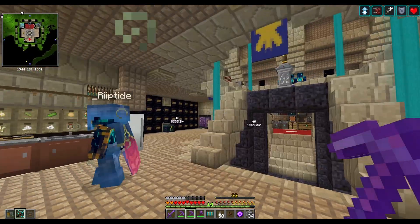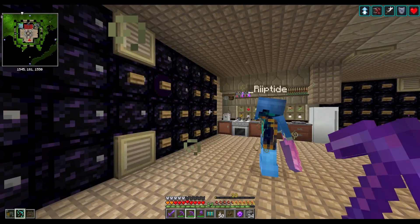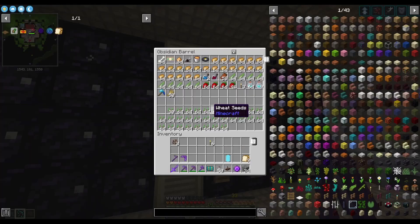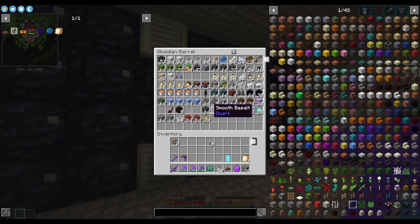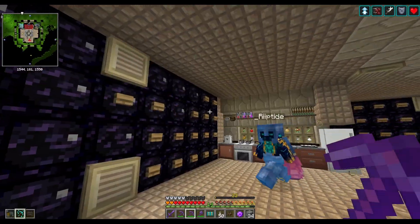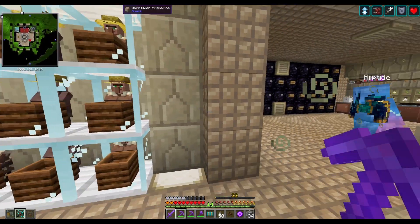All the obsidian barrels you're seeing is the storage for the storage system. The buttons show which ones are full so I can check how many I have left and if I need to expand. Basically all of these are connected via Plenty Pipes to the crafting terminal, so I can pull items from them from the terminal.